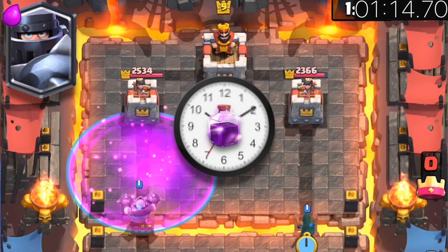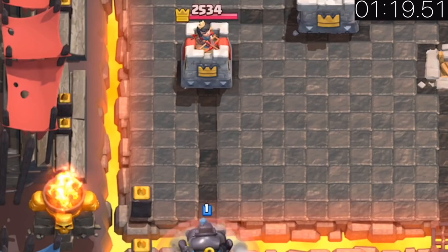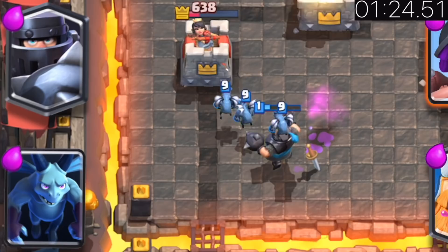When raged, the Mega Knight can not only attack faster, but he can charge up as fast as a Bandit. Back up a Mega Knight counter push with Minions — they help clean up swarms, mini tanks, glass cannons, and air troops for only 3 Elixir.